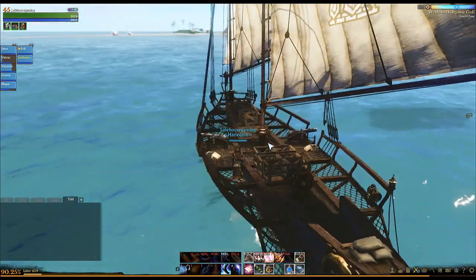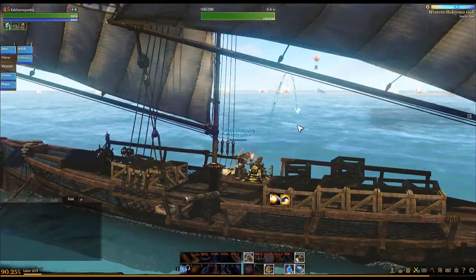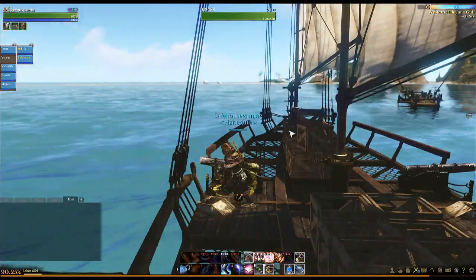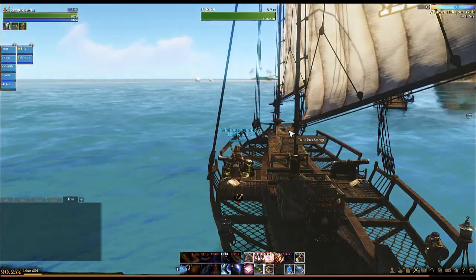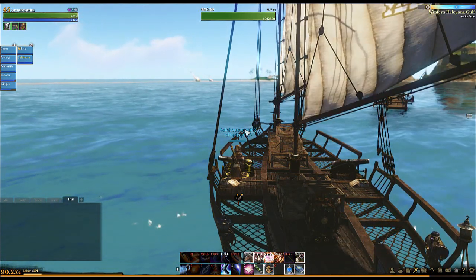Next we have two cannons. Like some of the bigger ships, it does have a cannon on each side. You'll need steel shot to actually fire them. The two cannons are not going to deal a whole lot of damage, but if you're looking to attack someone you can hit them once with the cannon to stop them from stealing the ship because then they will be in combat.